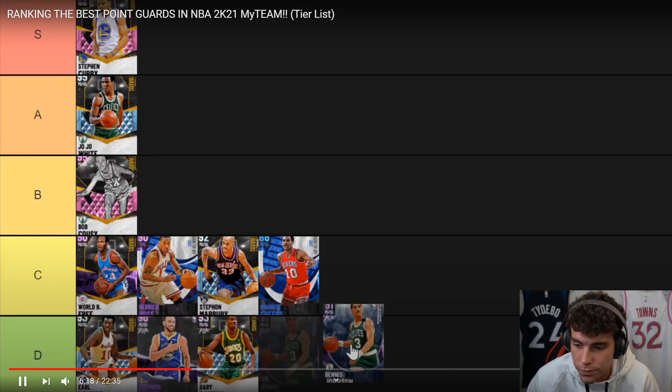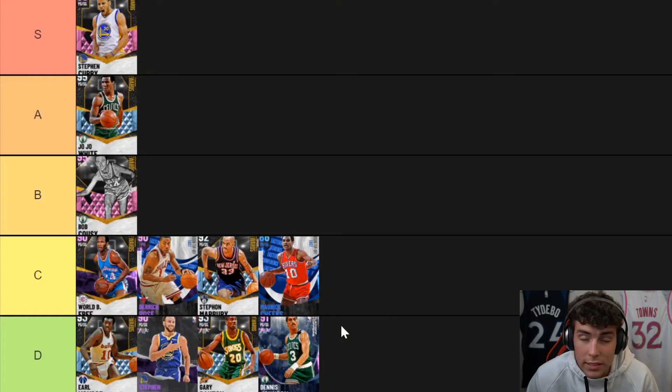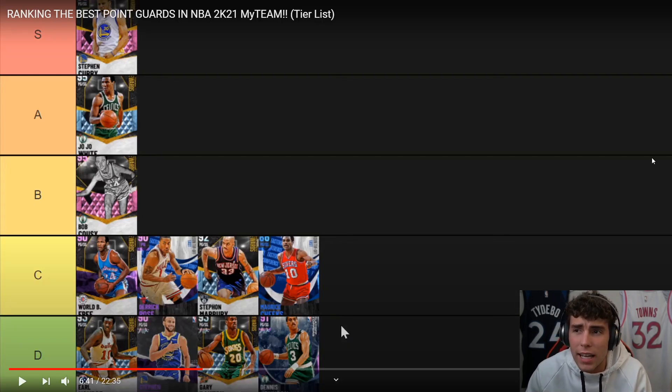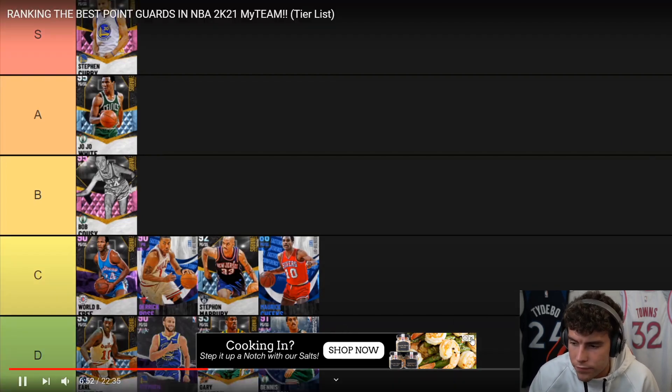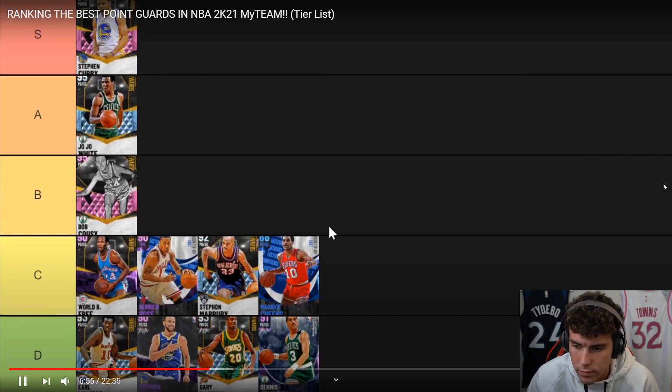Gary Payton — that card was terrible. Then we got Dennis Johnson. He's better defensively but the problem is he can't shoot at all. The gap between a 73 three-pointer and a 63 three-pointer is massive. On current gen, especially with the stick, you could hit a lot with a 73 point shooter. I've been using Ralph Sampson — he's got a 73 and can hit quite consistently. So yeah, no one's going to be using stick, but these guys can actually hit.